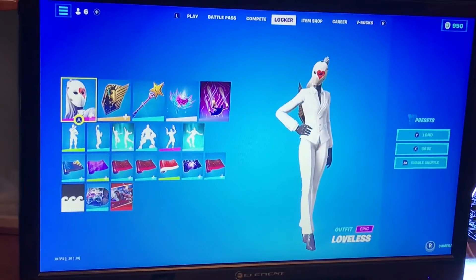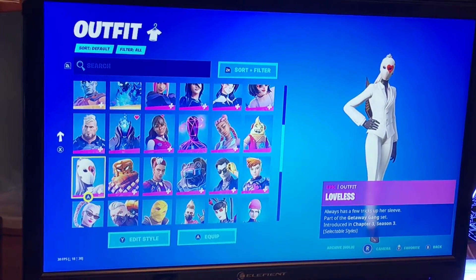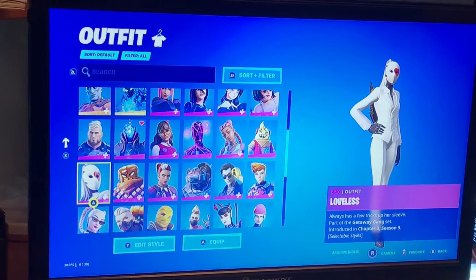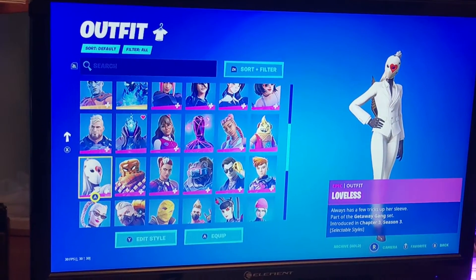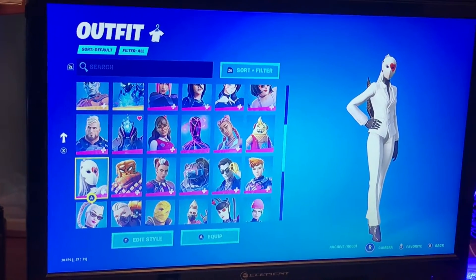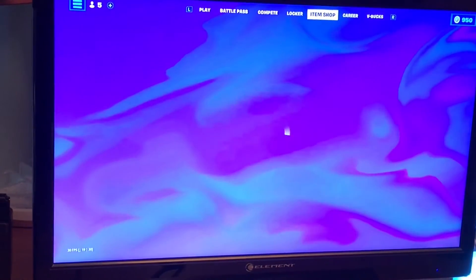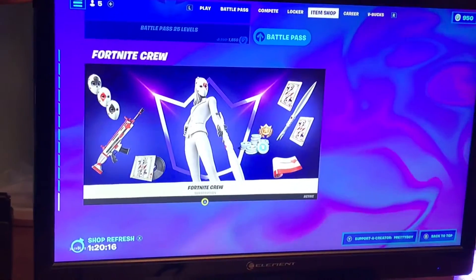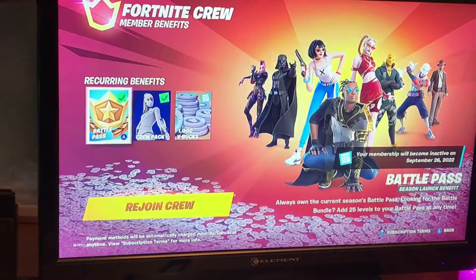Today we're reviewing the Loveless skin. Her description says she always has a few tricks up her sleeve. She's part of the Getaway Gang set and was introduced today as part of the Crew Pack, which I'm subscribed to so I got it.